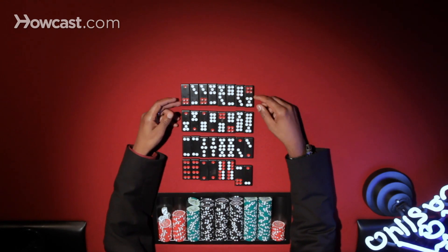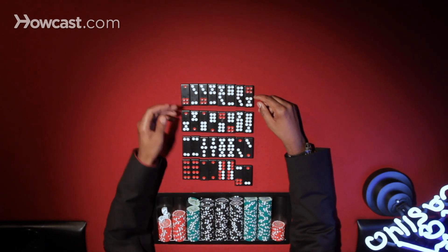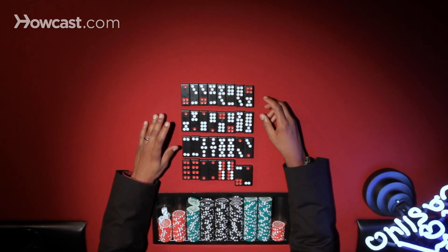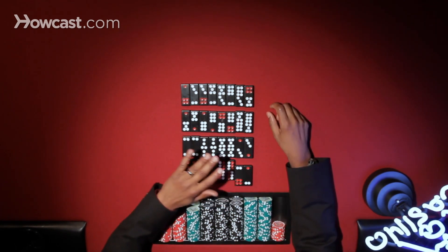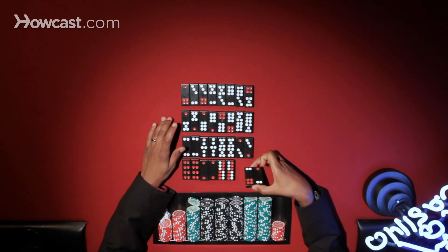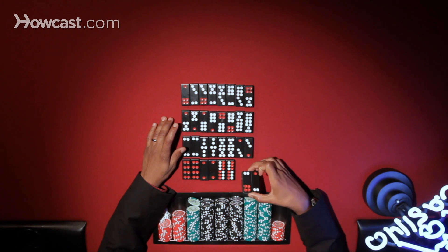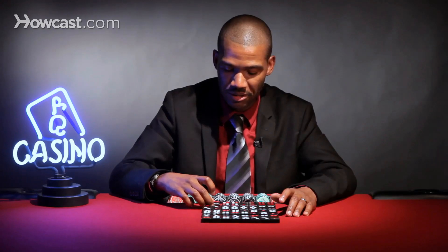Here we have a set of Chinese dominoes — there are 32 of them to a set. Right now I have them arranged in pairs. We basically have them set from high to low, this being the highest pair. My Chinese is horrible, so in English it just means supreme pair, so I'll just say that.